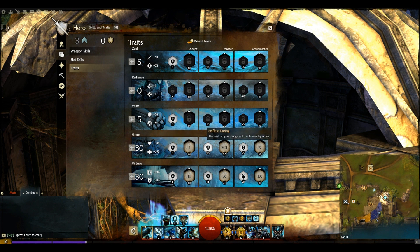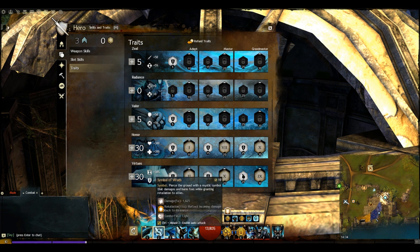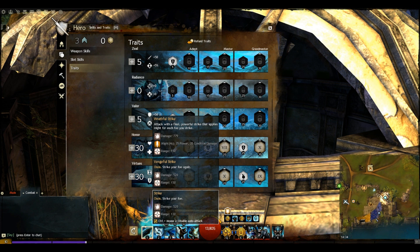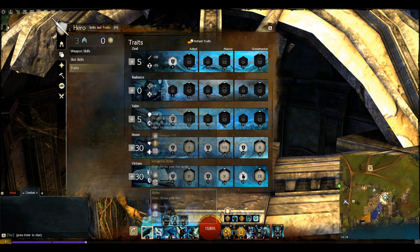That retaliation-on-Aegis trait isn't strictly needed and could be swapped out, but it does help a little bit. Selfless Daring heals nearby allies at the end of your dodge roll — brilliant support. Symbols Last Longer mainly extends Symbol of Wrath. We also get deal more damage at low endurance, so if you're dodging around a lot you'll be dishing out a bit more damage.